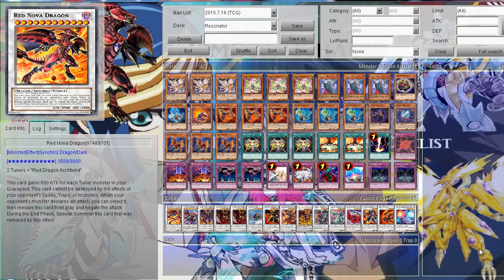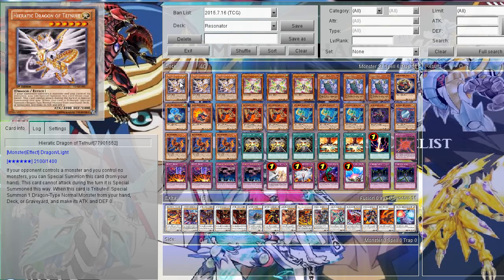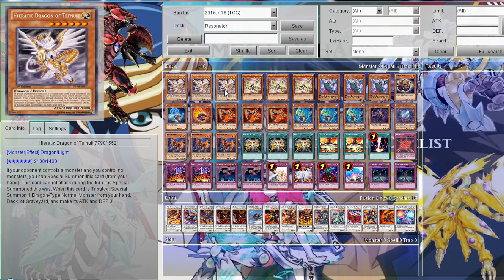So let's go over the deck. First, the non-Resonator monsters used to go with Resonators so you can Synchro Summon. The first is Hieratic Dragon of Tefnuit, because it's a level 6 monster I can special summon to go with my level 2 Resonator monster — of course Red Resonator. It is conditional that you have to control no monsters and your opponent has to control a monster, so if you have the field set up you can't really use it that well.